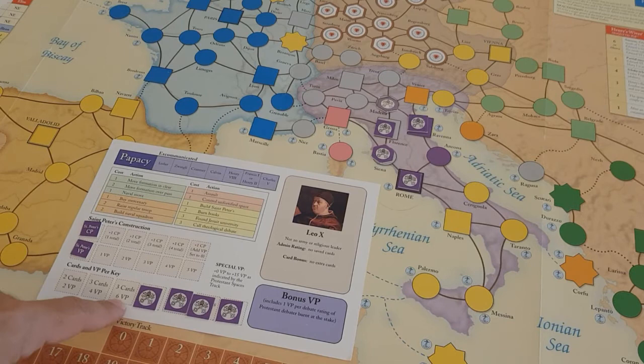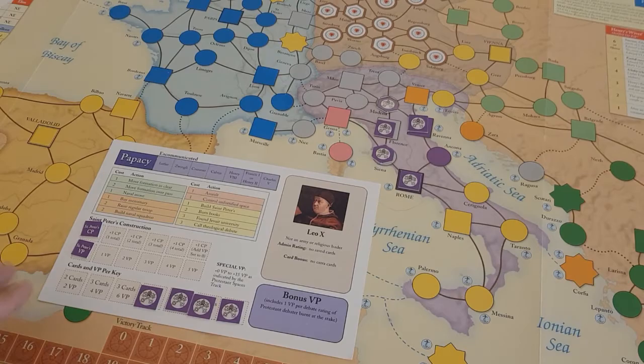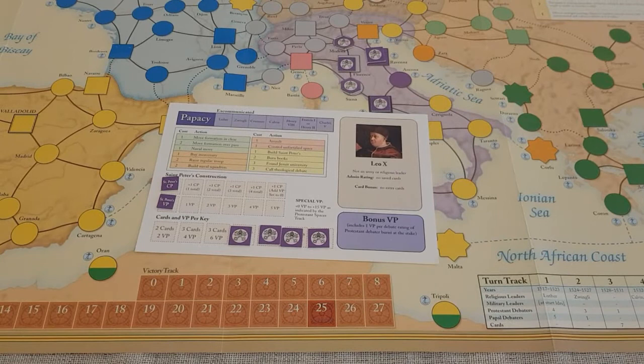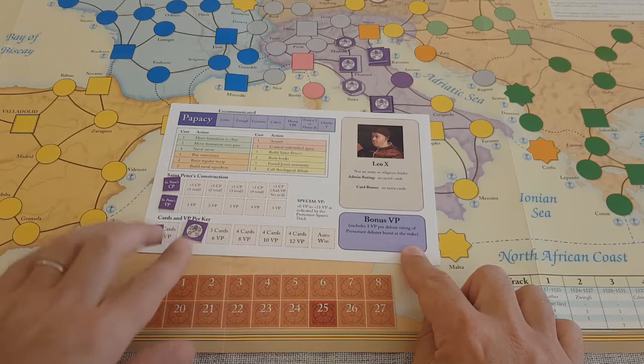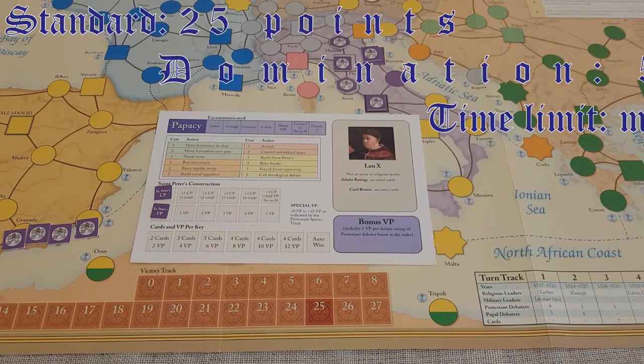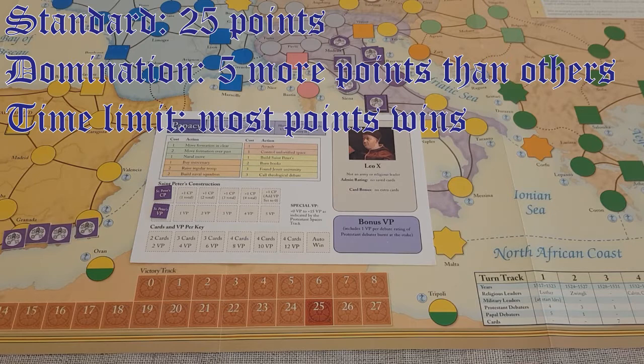As keys are conquered, players earn both higher values of cards drawn and victory points. Now let's talk about victory conditions. There are several ways to win. Some conditions are automatic — for example, placing all square control markers on the board as the Papacy player. Other conditions are checked during the check victory condition step: standard victory is when somebody reaches 25 points, domination is when somebody has five more points than any other player, and after nine turns, whoever has the most points wins.